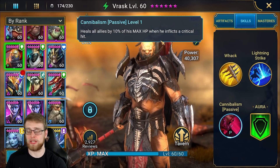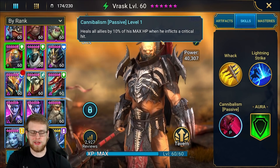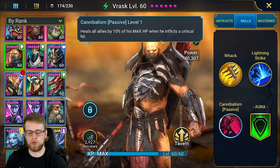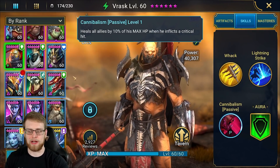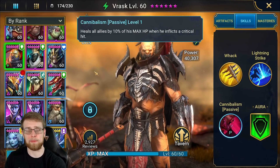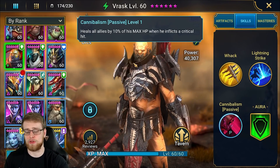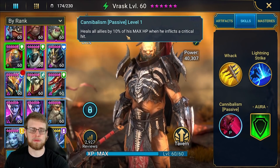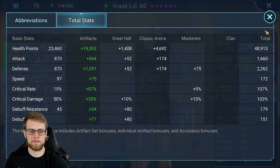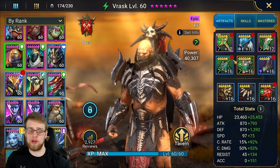This is where he really shines as a healer. I'm going to try him out in clan boss soon — probably on brutal since I don't have a specific team for that difficulty, even though I have my ultra nightmare and nightmare teams done. His passive heals all allies by 10% of his max HP when he inflicts a critical hit. So you're going to build him to 100% crit rate, make him fast, and give him high max HP.